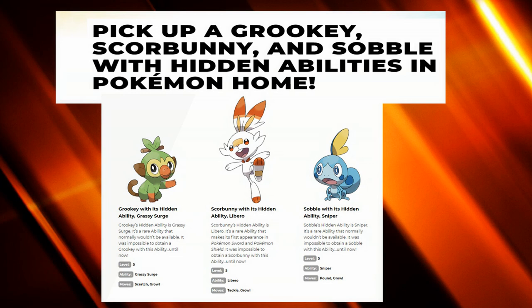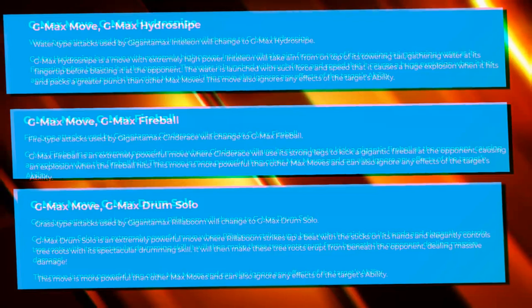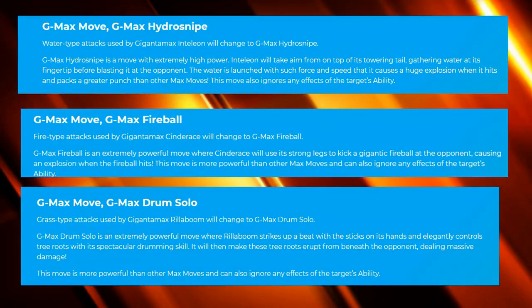The G-Max moves allow the starters to hit as hard as possible without worrying about opponent stat buffs, meaning if someone goes for something like Steels Spike to get their defense boost, it will be negated through their moves.